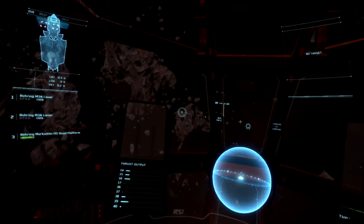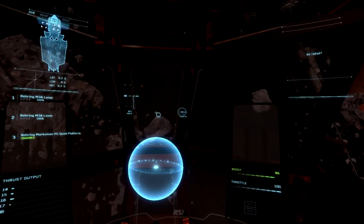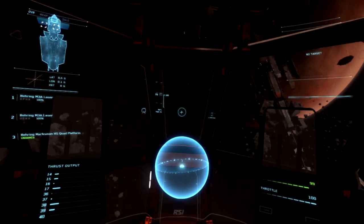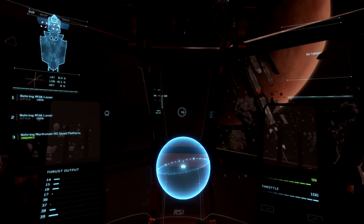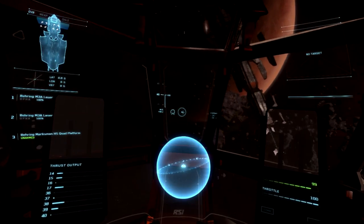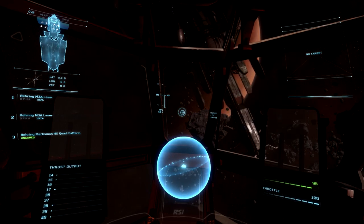There's just something about this cockpit that is very '20,000 Leagues Under the Sea.' But I think one of the things about the Aurora for a lot of people is that it's probably sitting in their hangar being ignored altogether. They're not really focusing on what they can do to fly it — they have a 300i or a Hornet and they're just leaving the Aurora alone.